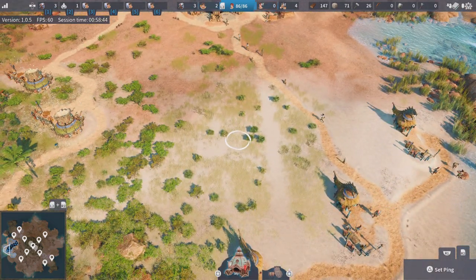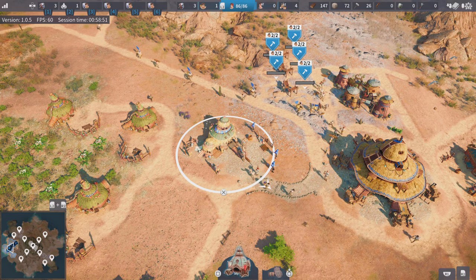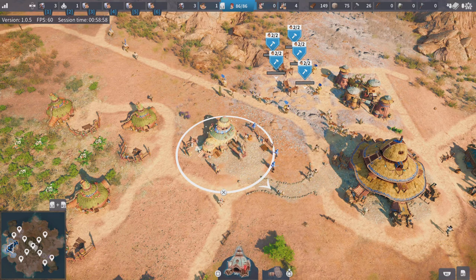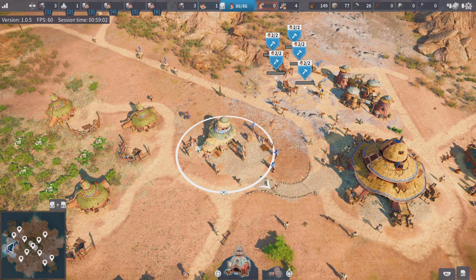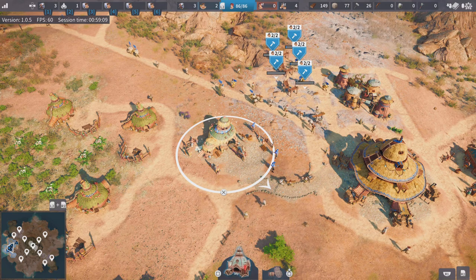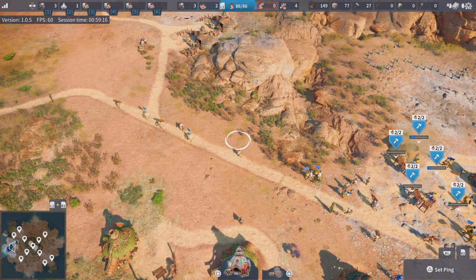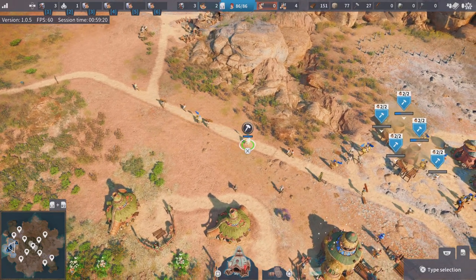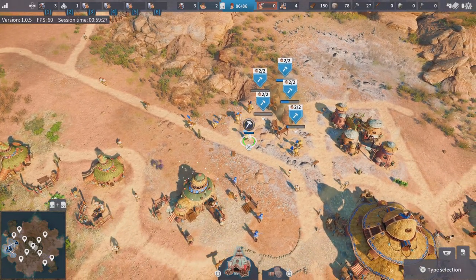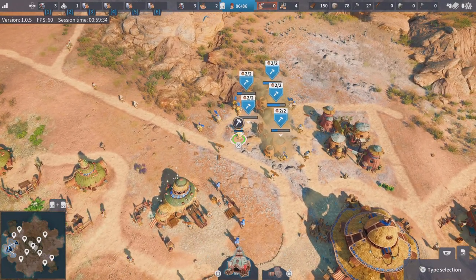It's very easy to forget to build residences — it's one of the first things you'll do — and you'll quickly build a massive shortage of carriers. The buildings will have too many resources that aren't being delivered and they'll get full. Then people don't work, and even when you build the residences to deal with the shortage, because there's a backlog of jobs you then have to wait ages before they've caught up. So, as a general rule, keep an eye on that free settler count. Do not let it get too close to zero.